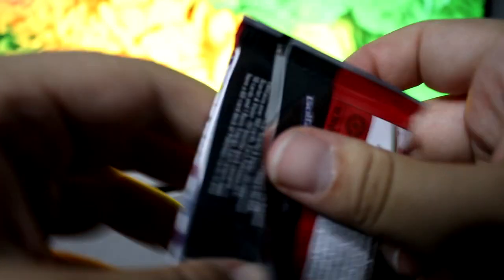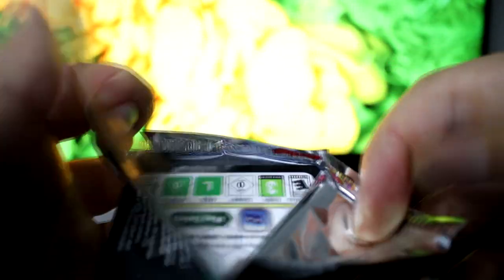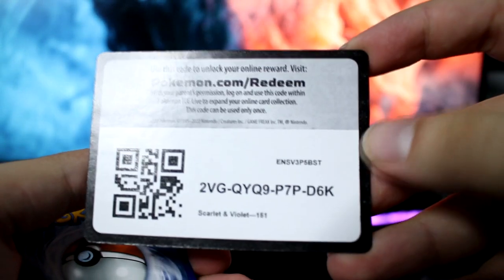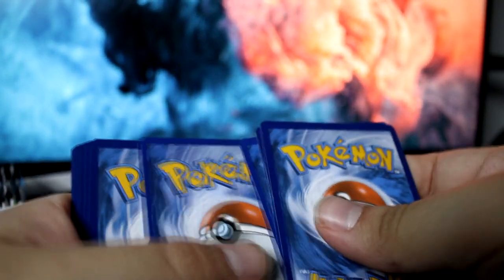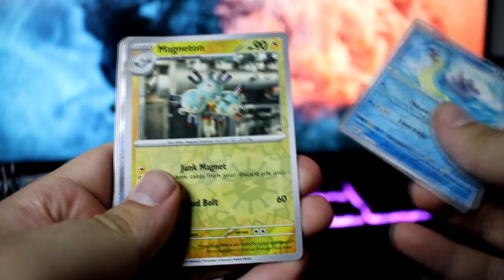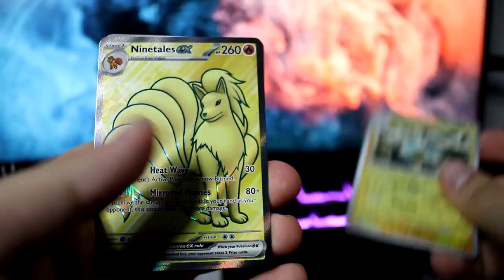I need help. How do I open this? This is embarrassing. Let's try the other side — oh, there we go. There's the code card. We're gonna try four... I think we were wrong with four, I think it's just three. Oh my god, we were wrong with three too.